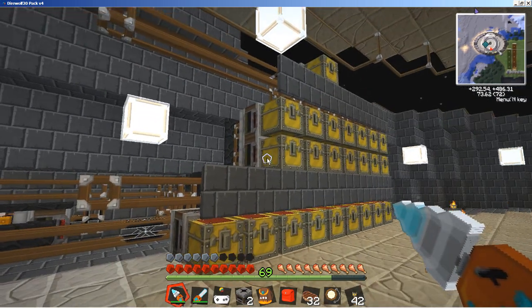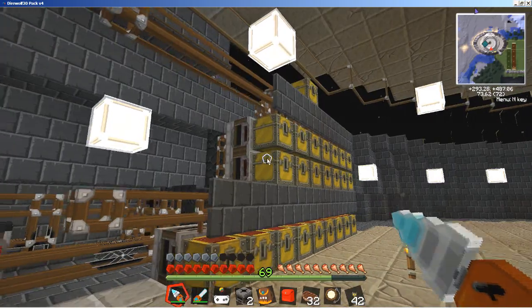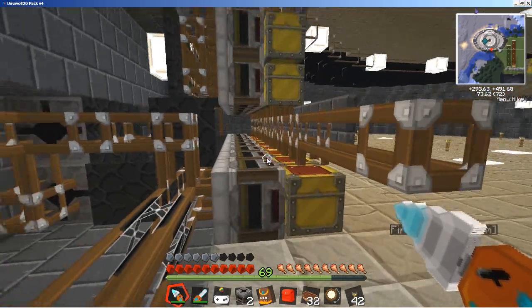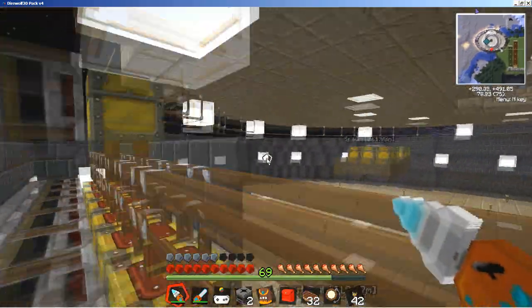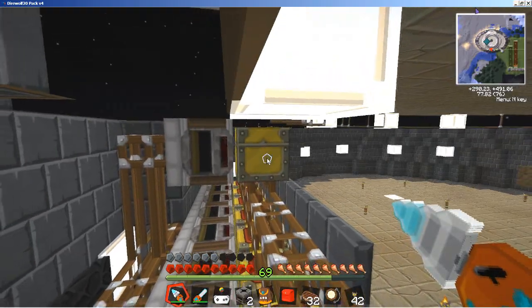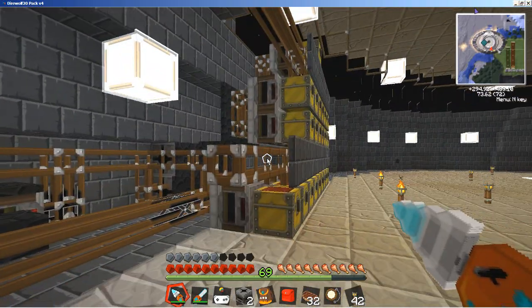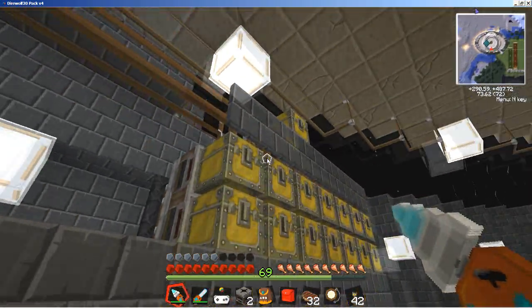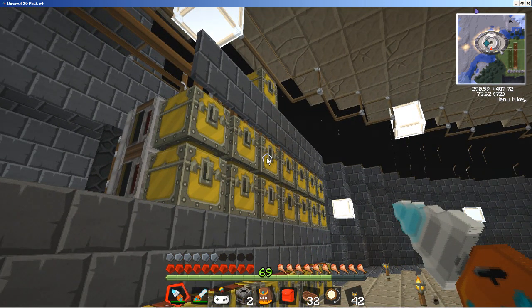I'm up here in my very much incomplete storage area. You can see I've got tubes sticking out all over the place, but that lets me show you exactly what's going on. All of these chests — the rows above — are all connected by pneumatic tubes. If I were to connect these two tubes and put a retriever on them, I would have access to anything in any of these chests, as long as I can tell the retriever what I want it to pull.